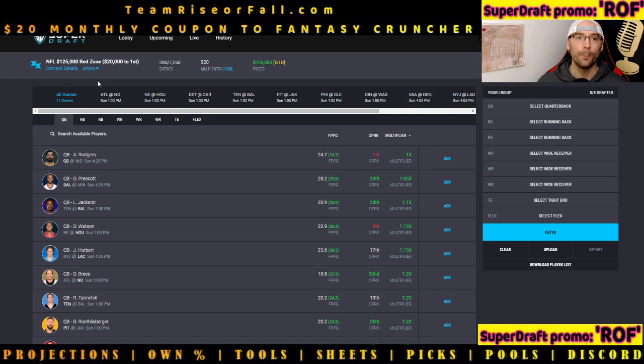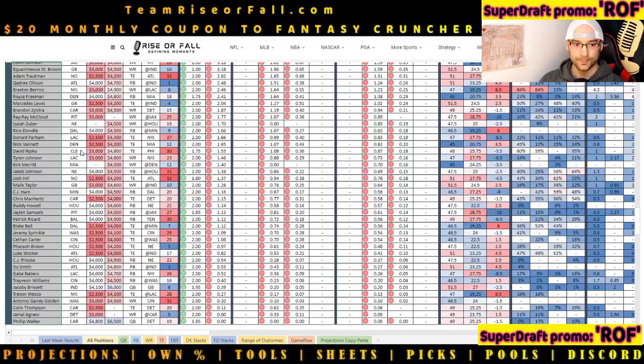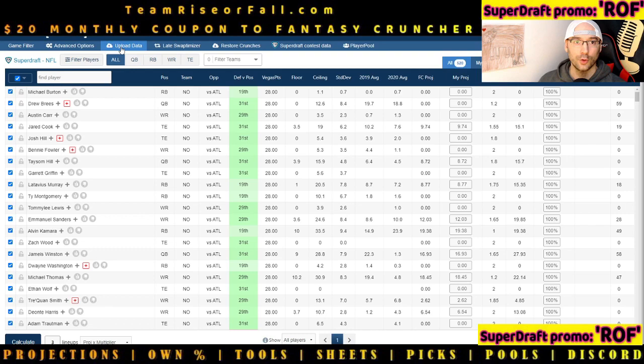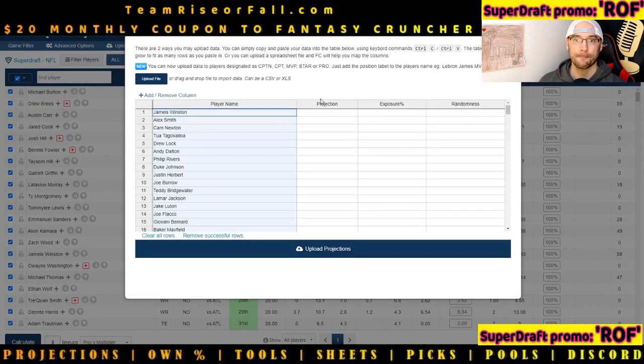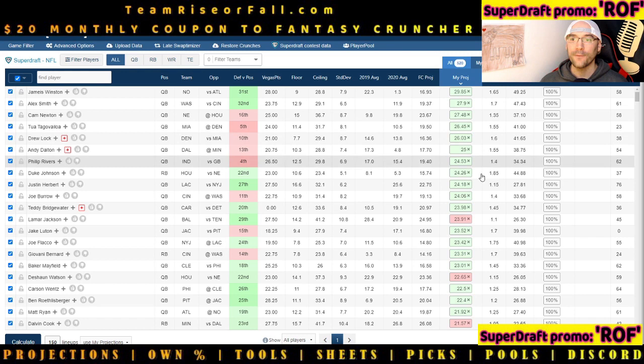How do you go about selecting your players? First, it's incredibly important to grab the projections and use someone like Fantasy Cruncher, our partner. I'm going to highlight and copy the player pool from SuperDraft — grab the quarterbacks, slide over to Fantasy Cruncher, go to upload data, paste their names, then go back to the Study Hub, grab our riserfall projections, and paste them into the projection field. If you're an MME player, change the setting to use my projections — very important. We have already applied the multiplier in your player pool.